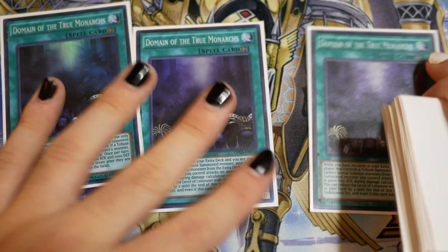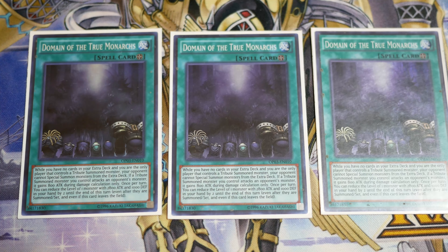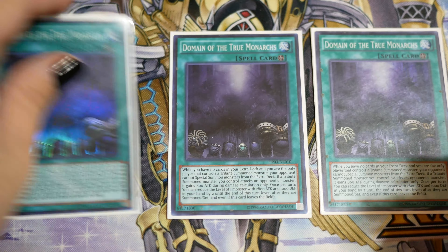Then we play the namesake of the deck — triple Domain. When you have no cards in your extra deck and you control a tribute summoned monster, your opponent can't special summon from the extra deck. After a tribute summoned monster you control battles an opponent's monster, it gains 800 attack. And once per turn it can reduce the level of any level 8 Monarch in your hand, which lets them be one-tribute summon monsters. Kind of got to play it in my opinion.